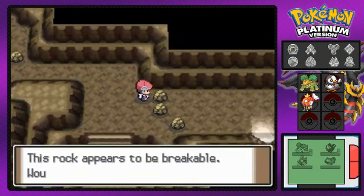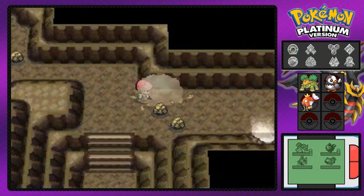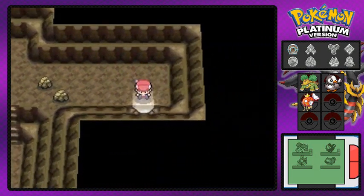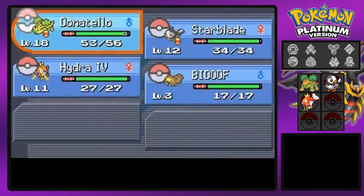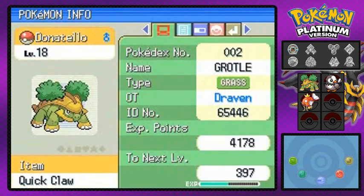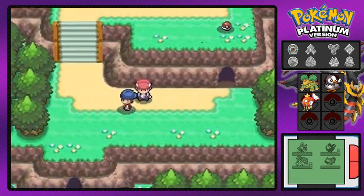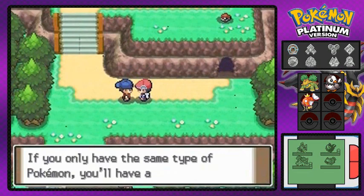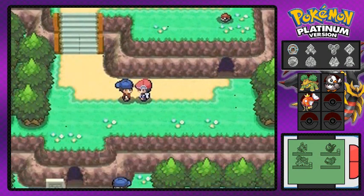Now I'm gonna use rock smash to get to the next town. We have more Pokemon trainers here, and what I'm gonna try to do is switch things up - Hydra Number Four needs to evolve. The countdown begins! We need to beat everybody and get this Pokemon to grow some levels.